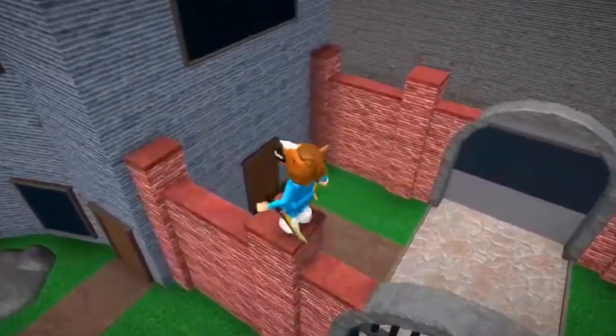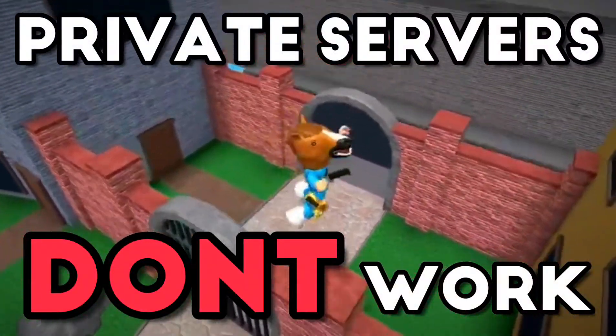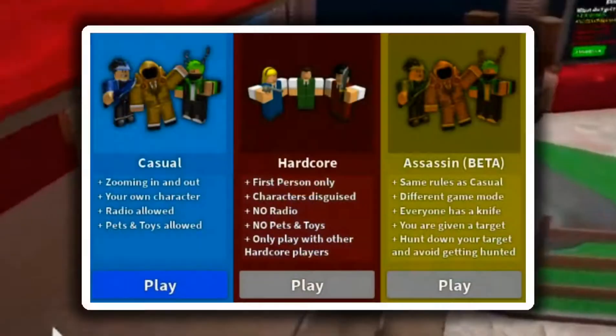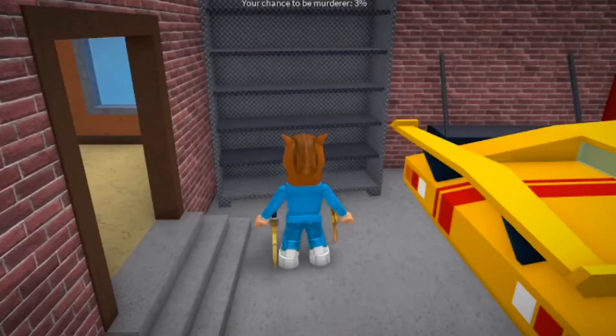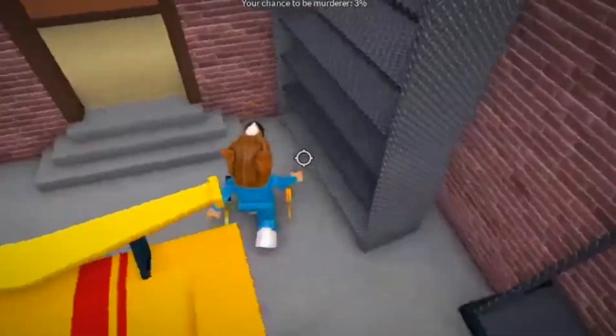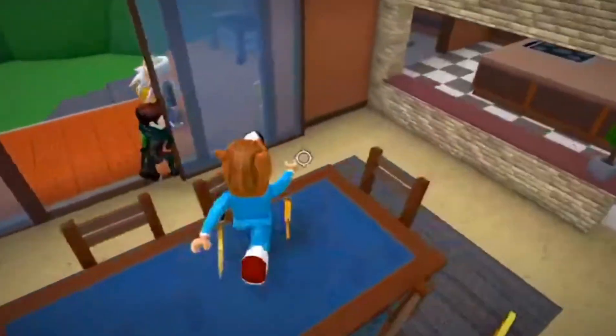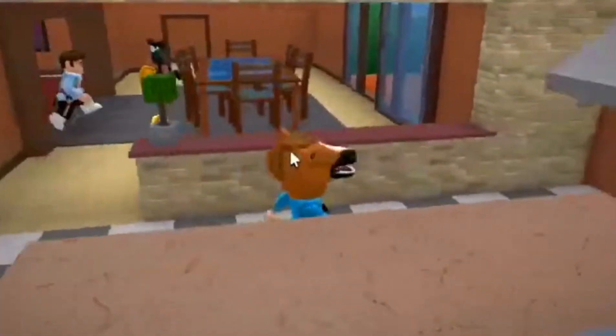The first thing to do is to go into a public server. Private servers do not give you XP. I would also suggest playing on normal mode, not hardcore or assassin. When you're in a public server on casual mode, just mostly hide. Check up every once in a while to make sure you keep on hiding every new round.